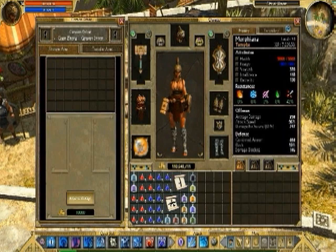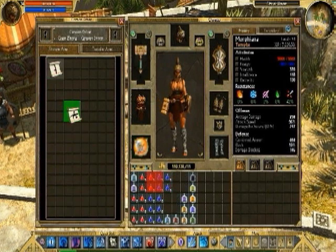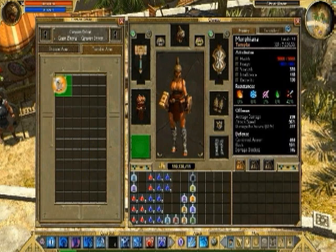One of the new key features in Immortal Throne are caravans. Caravans are located throughout all the major cities, and players will be able to go to those caravans and store additional equipment. You'll also have the ability to transfer items between your own characters using the caravans.